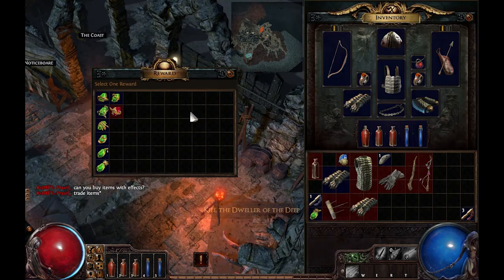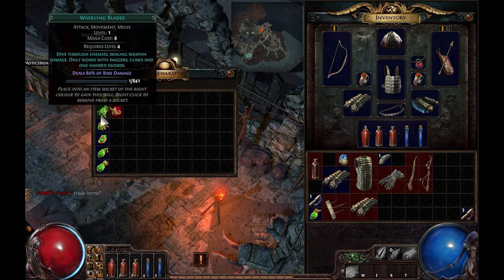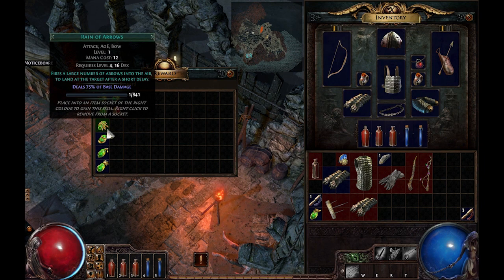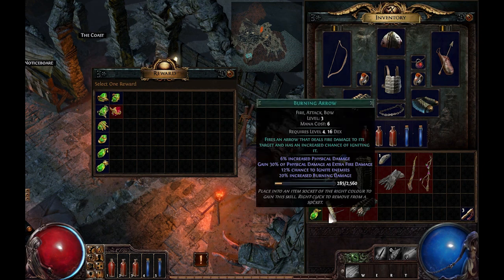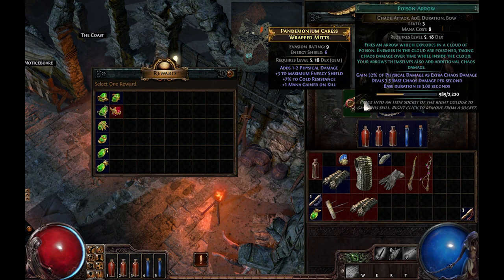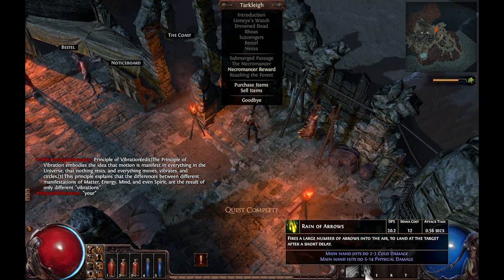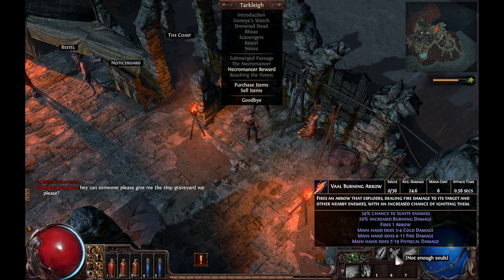There are all these quests, which are pretty awesome. This gives me a reward where I can select one of these new skills. Each of these gems is a skill, and they level up in their own way when you use them — so the more I use my skills, the higher level they get. For example, my poison arrow, which I use a lot, is already level 3. Now I have Rain of Arrows, and it's bound to W. It's a pretty cool system.